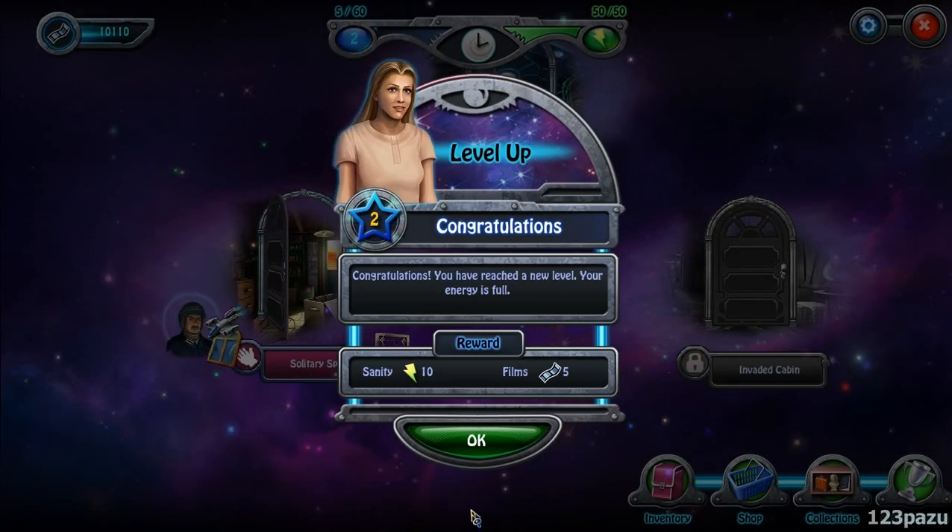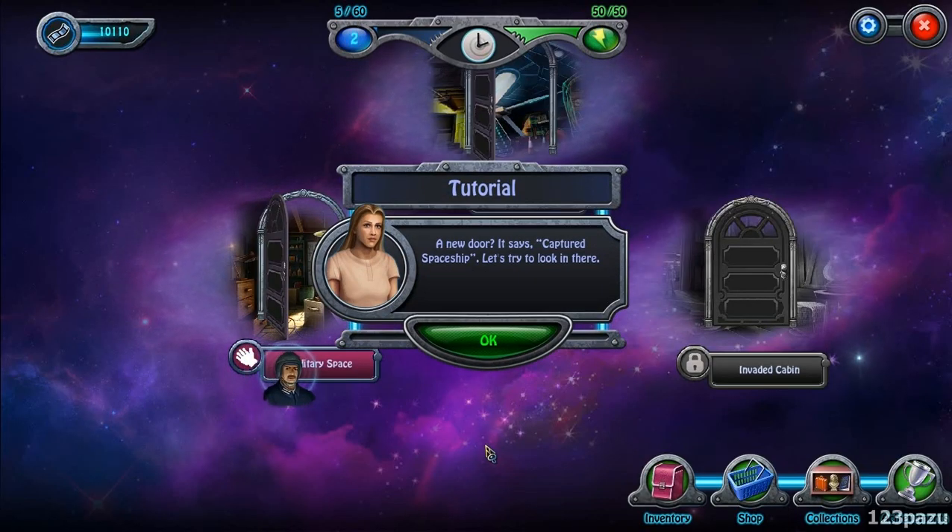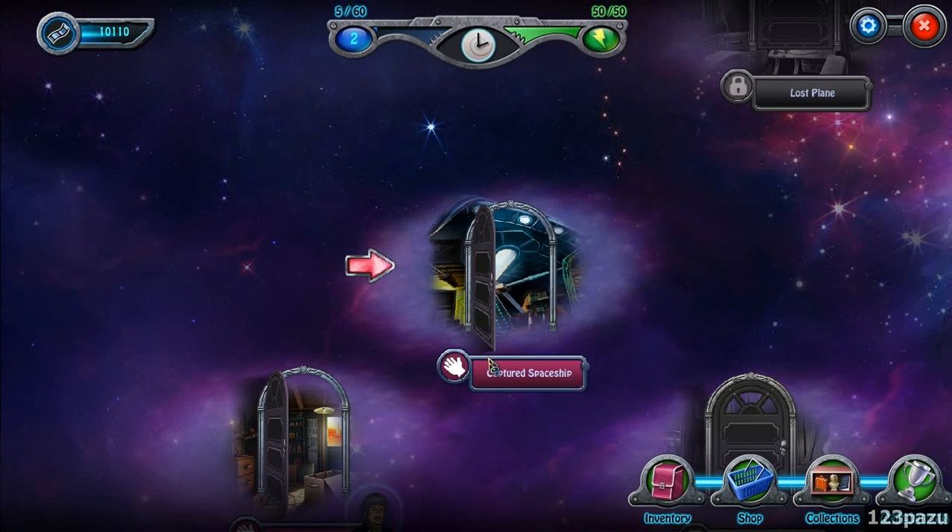Congratulations, you have reached a new level — your energy is full. So we leveled up. A new door; it says 'captured spaceship.' Let's try to look in there. But what about Kory? We haven't found him yet. But anyway, we're heading inside this spaceship.